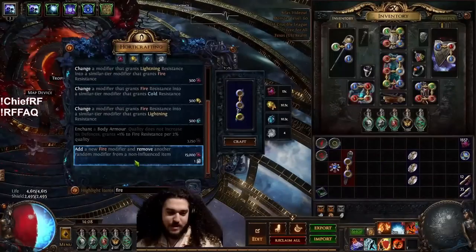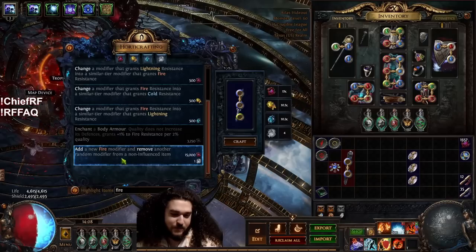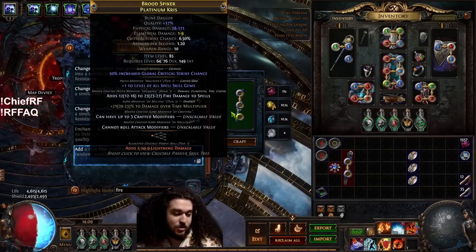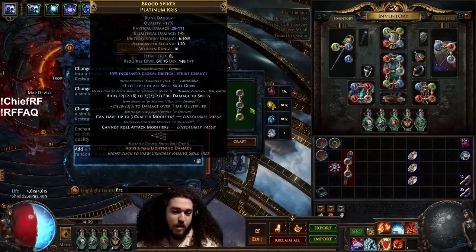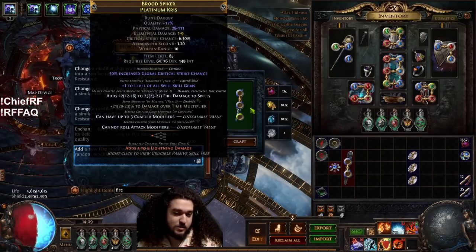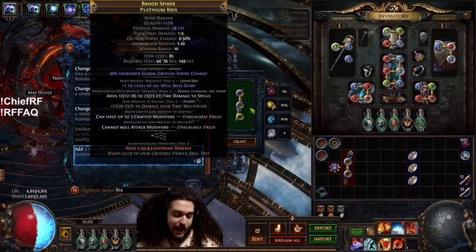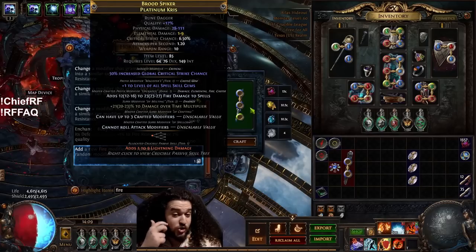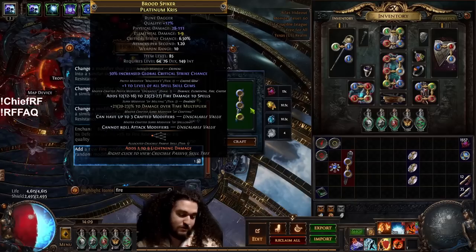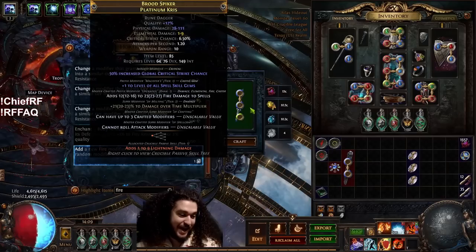Add a new fire modifier and remove another random fire modifier. So we're going to pull off a modifier and we're hoping it pulls the fire damage to spells or the cannot roll attack modifier. If it pulls the plus one level of spell skills, it's ripped — we have to start all over. This is a big gamble.